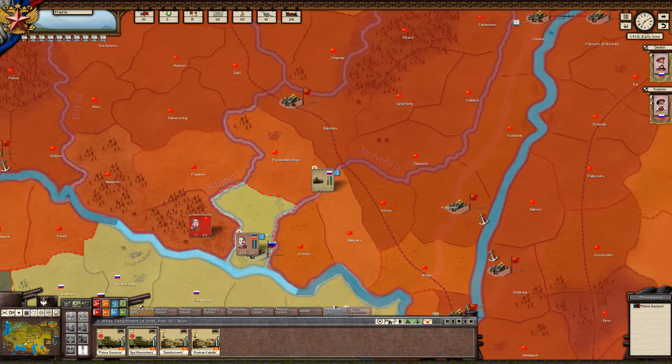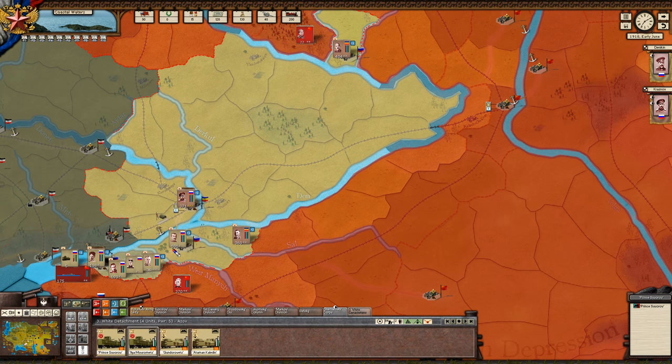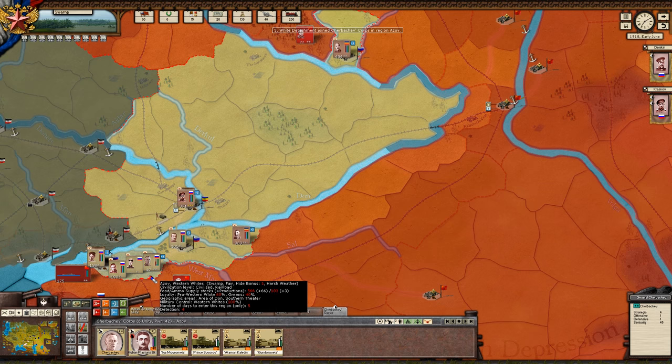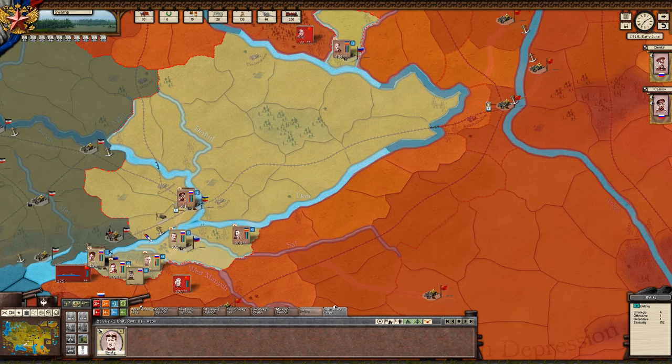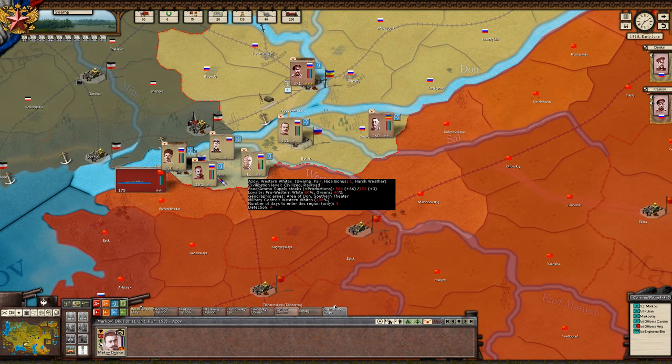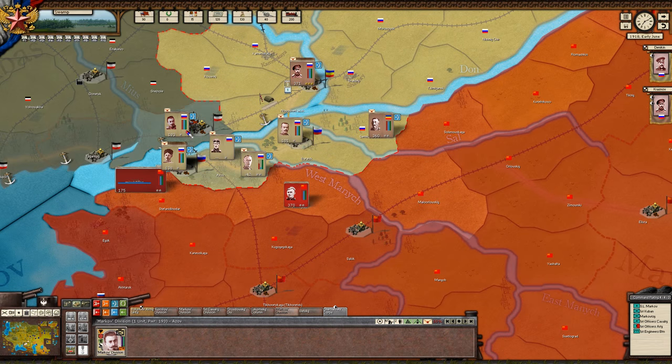We'll take an example of moving them. To move, you obviously drag and drop — we'll drag and drop him here, then drag him over here. He's going to take the fastest route available. If you want them to take a different route, you'd have to move province by province manually.